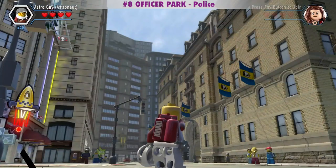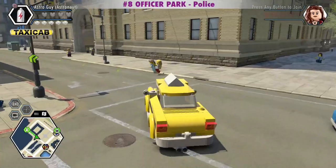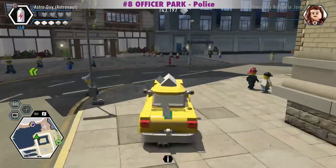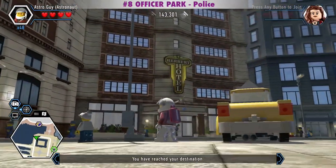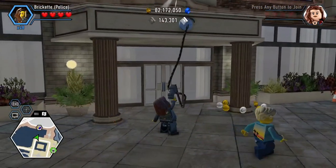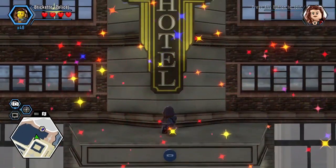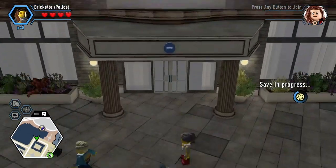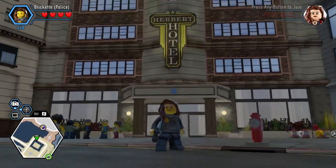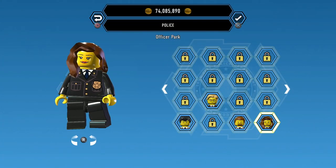Now I'm going to go get Officer Park over the Herbert Hotel entrance. There's the Herbert Hotel where we can get Officer Park. Officer Park is in the Police category and costs 20,000 studs.